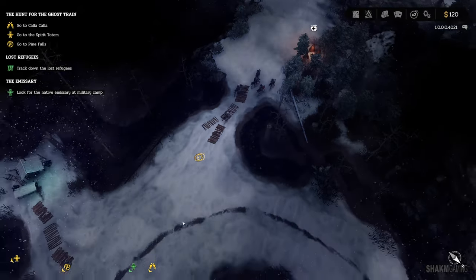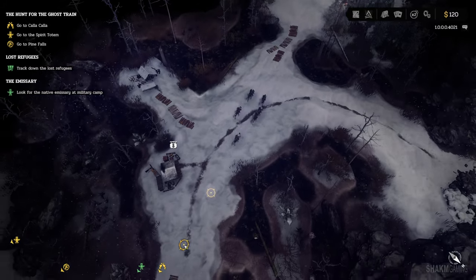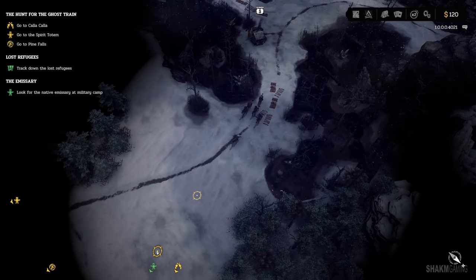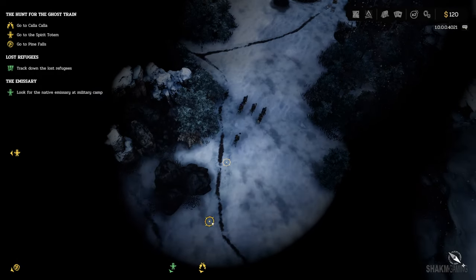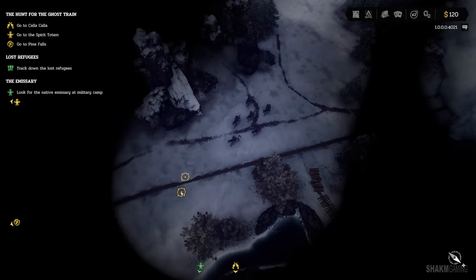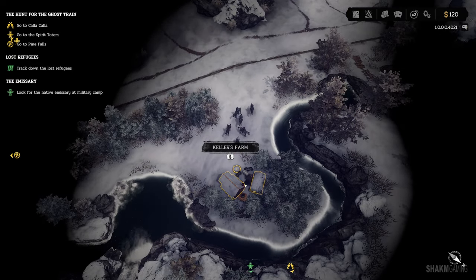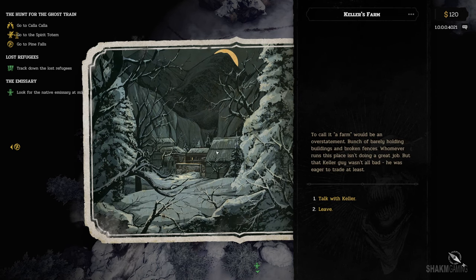It seems to be over here. Do we have to wander in this snow? I think I spotted something in that direction. This is unknown territory — interesting. That is a large map right now. The game kind of opens up as we go. Keller's Farm — let's take a pit stop and see what we can find in here. Maybe buy some things.